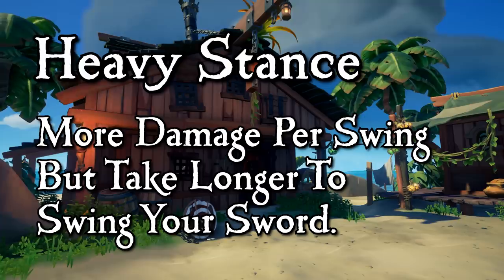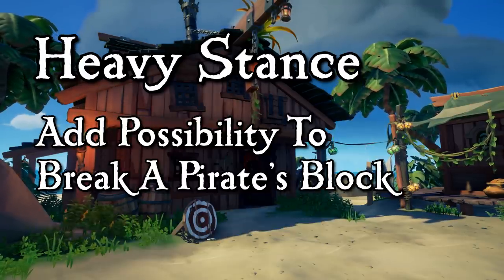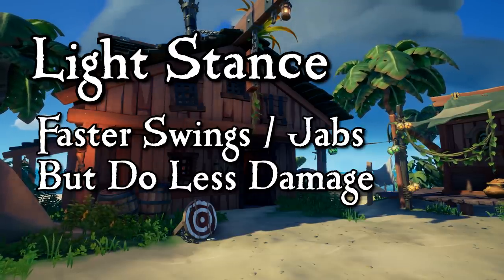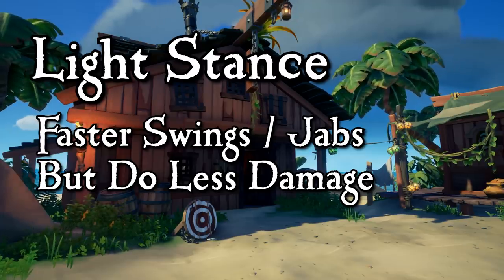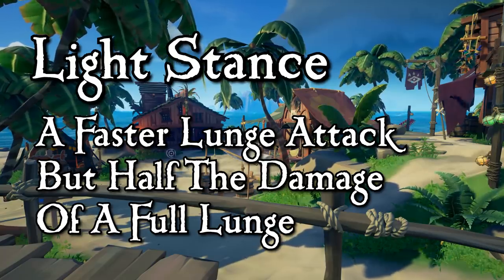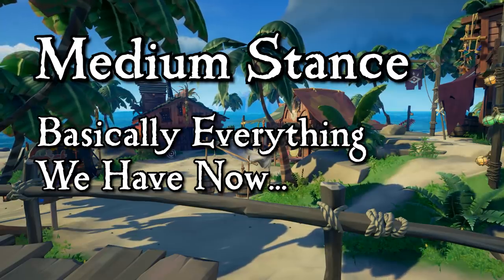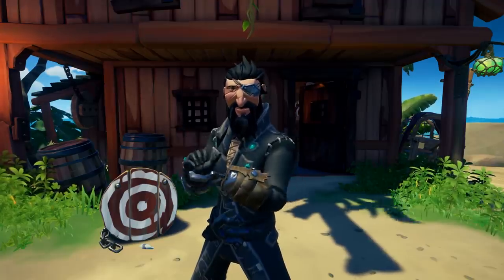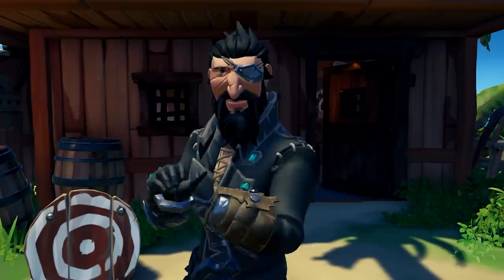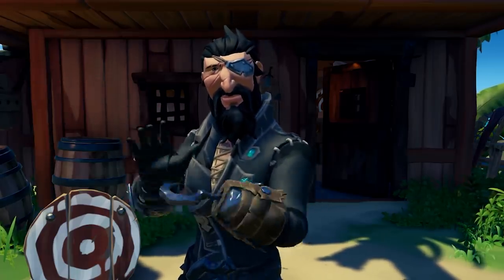The heavy swings could take a little longer to swing your sword but result in more damage, and if you connected with a heavy swing it would break a block too. The light stance would allow for faster jabs but maybe not as much damage. In this stance I could see a faster lunge attack that does half the damage of the current lunge but still results in a knockback, and the medium stance would basically be where we are currently. Each stance could have something unique about it that would help pirates fight in different ways, and mastering each stance could add variety to our hack and slash and really bring an element of mastery to the sword.